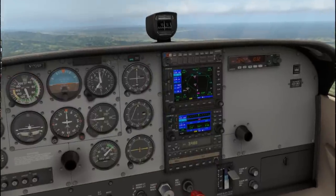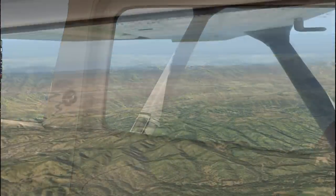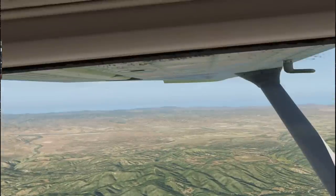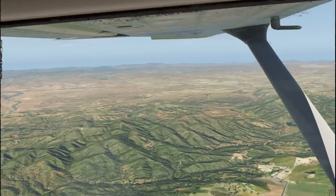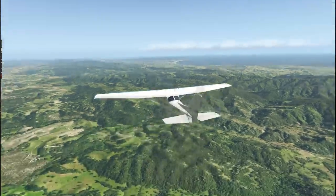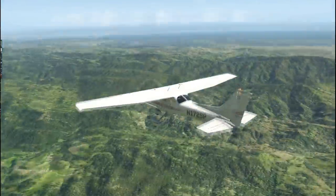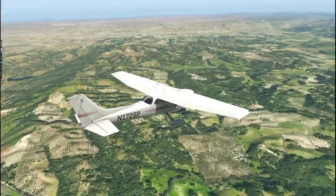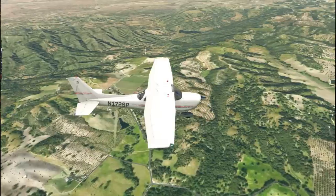We are now 15 minutes out from San Luis Obispo and we can see the Pacific Ocean nicely now. Interesting reflections on the wing from the surface - it's pretty clear that the green of the surface is reflecting on our wing. You can actually see a lot of the green reflecting off of the body of the Cessna. Pretty vibrant green down there - some serious vivid coloration on the ground.